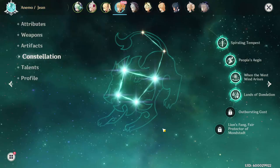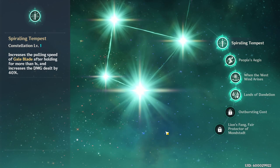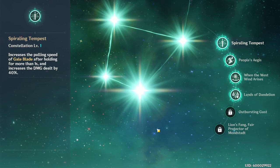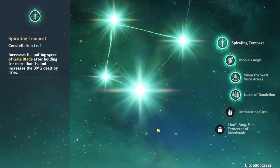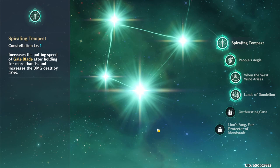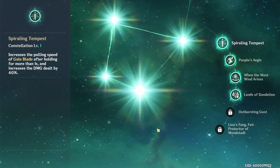Moving on to Jean's constellations. Her first one is Spiraling Tempest: increases the pulling speed of Gale Blade after holding for more than one second, and increases damage dealt by 40%. That's actually pretty good — it allows you to increase the pulling speed of Gale Blade after holding it, which will definitely help you out. You won't consume as much stamina when pulling people in, and the 40% damage increase is a lot, meaning she's going to be dealing huge damage since you're scaling her off attack.